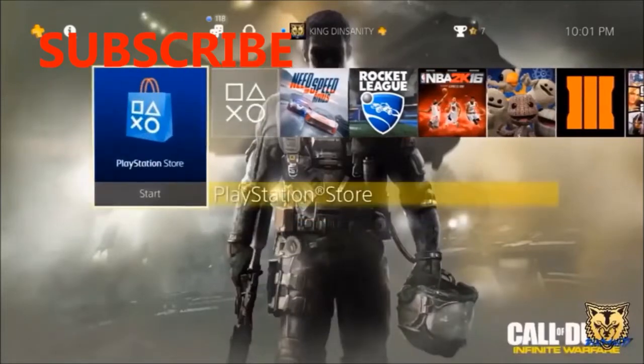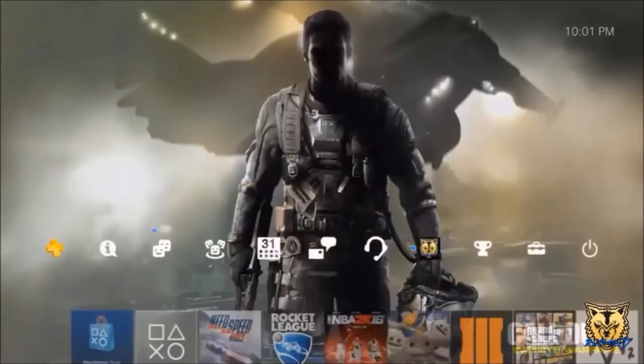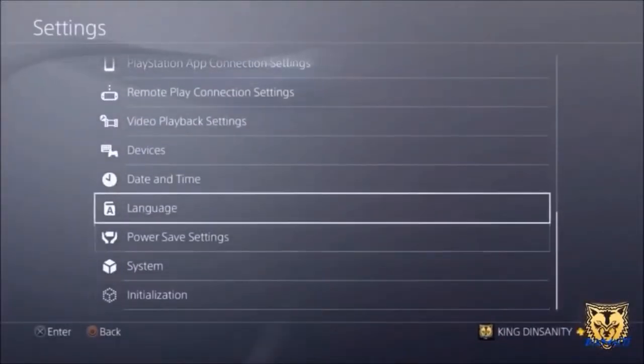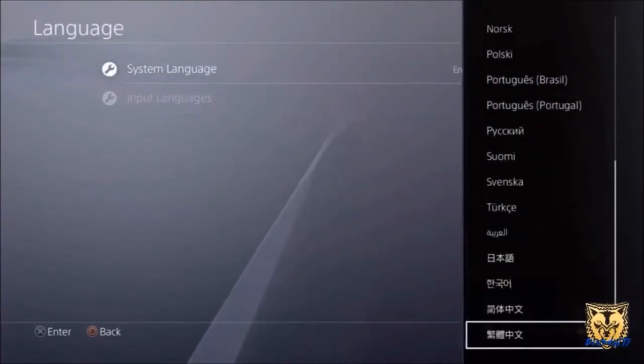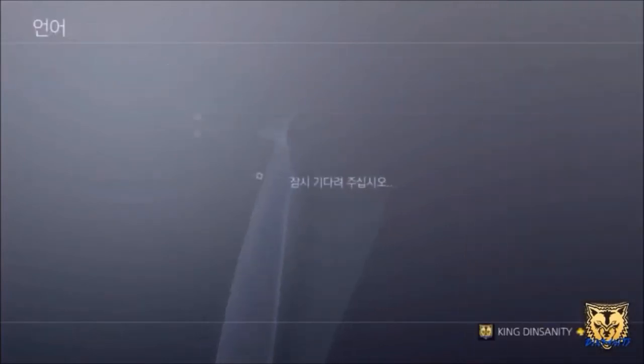Free PSN games 2017 working 100% legit. First, head over to Settings, then go to Language, then System Language. Scroll all the way to the bottom and select the language third from the bottom — go up two times and you should click this weird Chinese language.